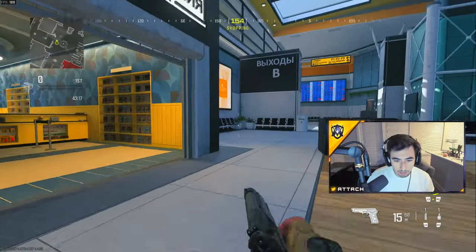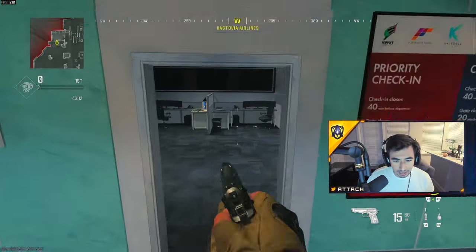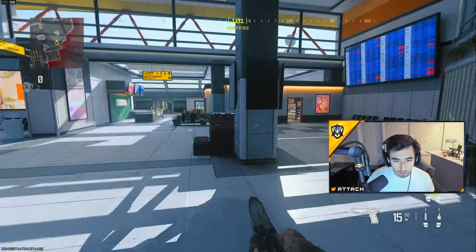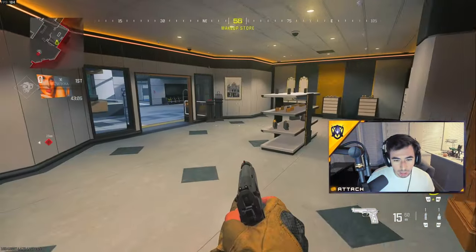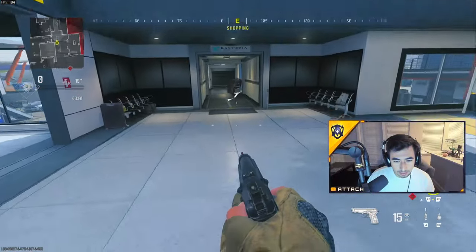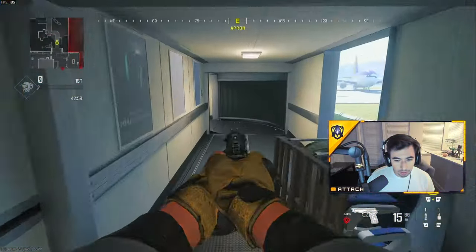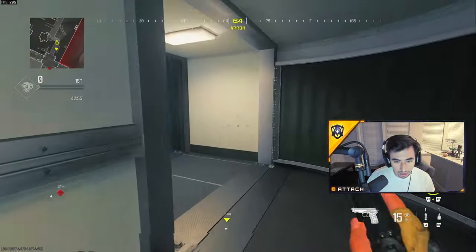Right here we call this cubby. This one is called vending. Back here is going to be office, and then office desk. Over here we'll call this P2 pillar. This is called shop right here. This will be the main desk. We're going to call this connector, connector steps, outer steps.